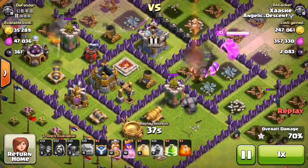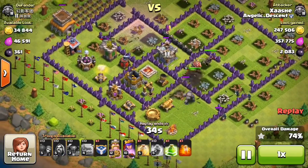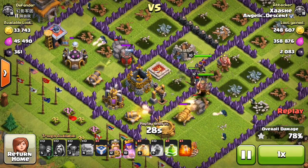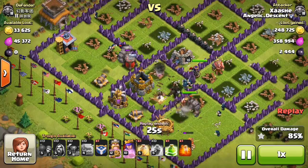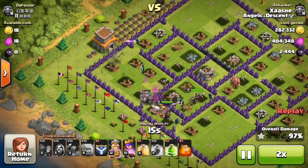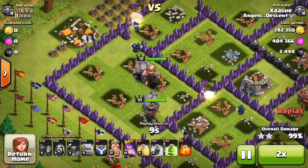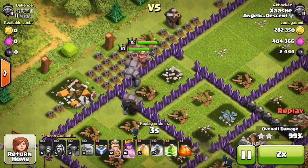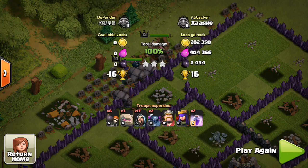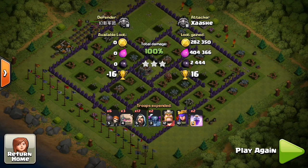Once I got here I realized there was no way I wasn't going to win this raid, so I saved my heal spell and my jump spell. My heroes were fine because everywhere the golems were tanking - all defenses were shooting at golems - so my heroes and pekkas actually stayed up. I had so many troops left: three full golems, two pekkas, lots of wizards running down on that last little building. I didn't even have to use my clan castle. This was a nice find - 280,000 gold, 400,000 elixir, 2,400 dark elixir, plus a bonus of 120,000 and 900 dark elixir. Thanks for watching guys, see you soon!